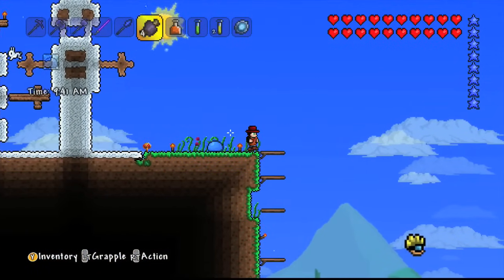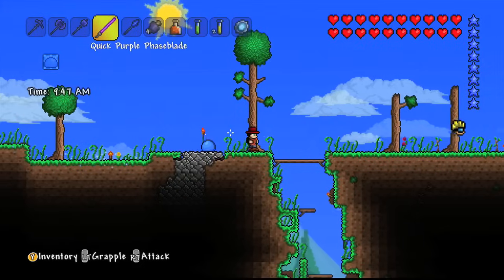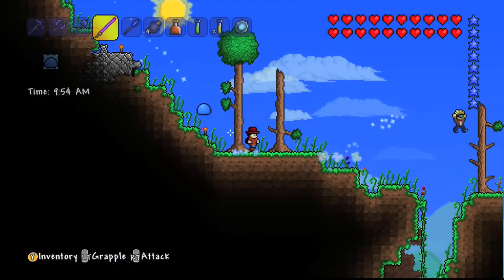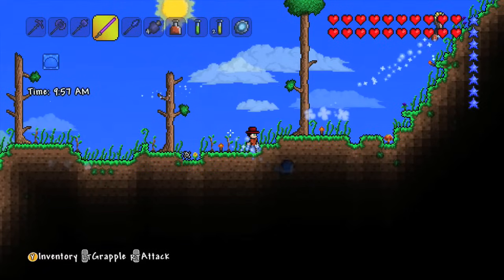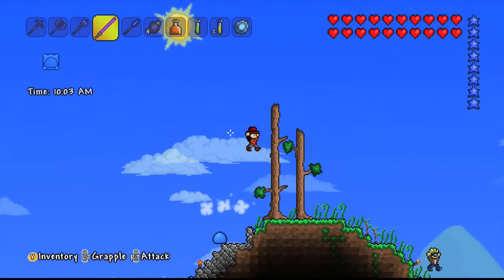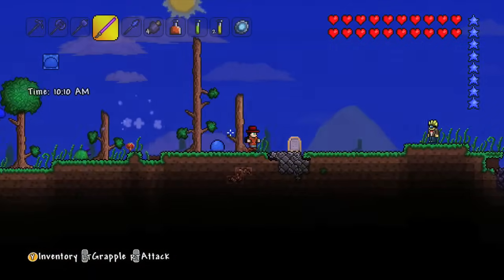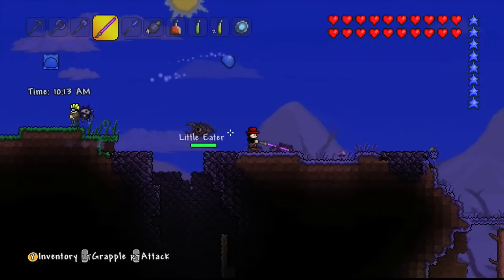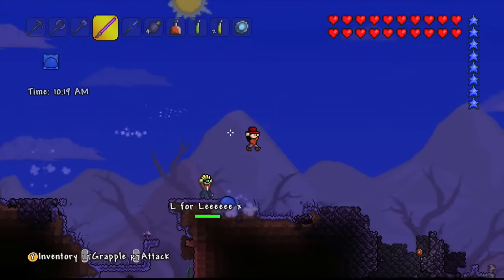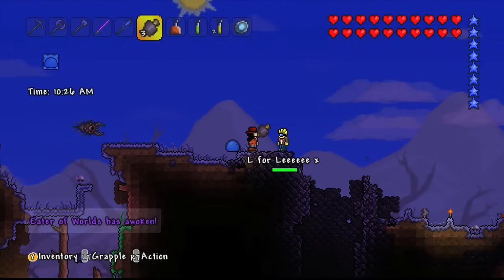We're going to head over to the corruption now and try and spawn in as many as we can. I don't think it matters whether it's day or night for this one — we should be able to spawn them in and battle them all day and night. They're really awesome because it's like a massive big worm, and when you hit it, it breaks into smaller pieces. You don't keep hitting it until it dies — you hit it and it becomes smaller pieces. And according to the Terraria Wiki, you need to be in the corruption with the corruption music playing. Anyway, let's give it a go — it's been awoken.